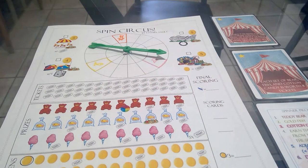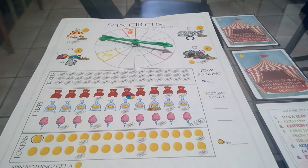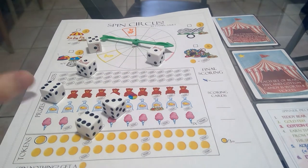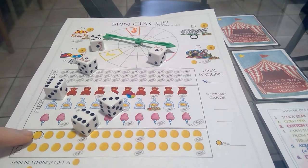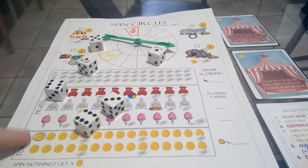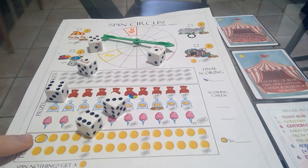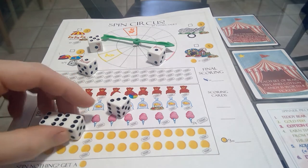The first player is whoever last went to the circus, or pick randomly. That active player takes all six dice and rolls. If you'd like, you can spend a token by crossing it off — we start with one — to reroll any or all the dice. I don't think I will this turn since it's an okay roll anyway.